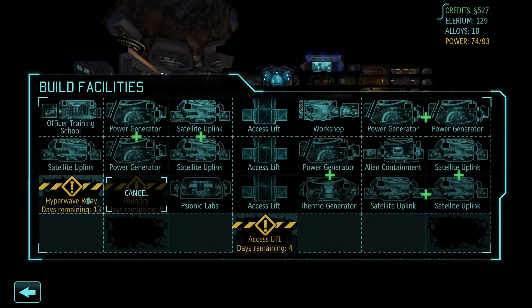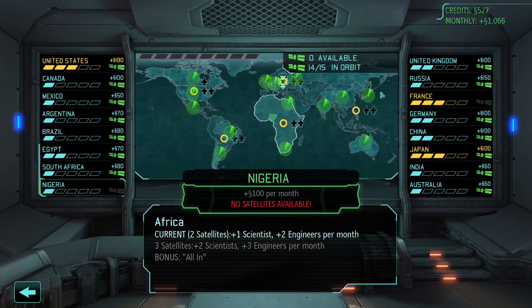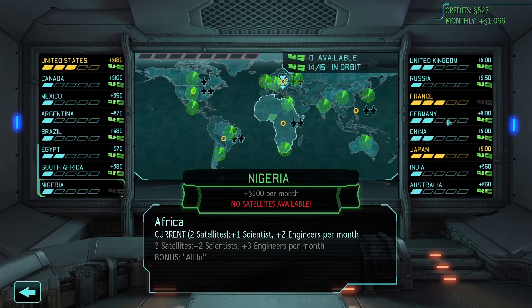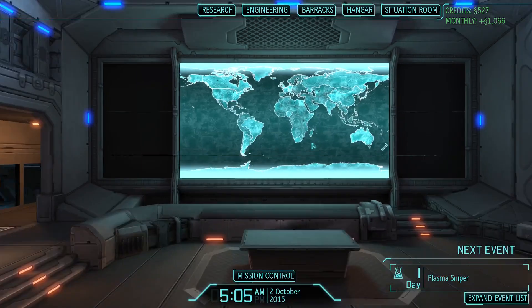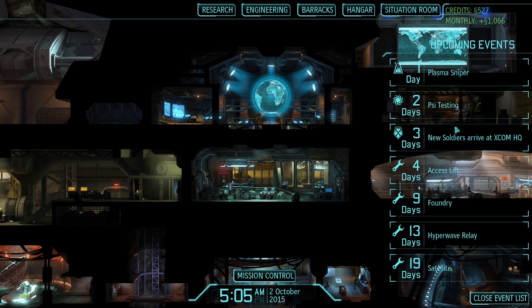We're getting an access lift, the foundry, and the hyperwave relay because it said that was important. I can't believe I've got this far through the game without the foundry - that is a thing we need. In terms of satellites, we've got 14 out of 15. France still requires a satellite as does Nigeria, and now I'm getting to the stage where I can't really bring down panic without using satellites. I don't know how to do that, so I guess it's just a case of waiting for missions.